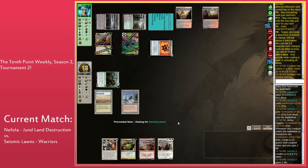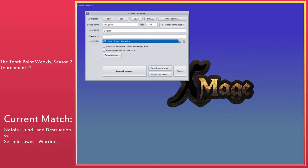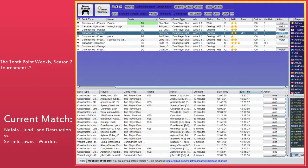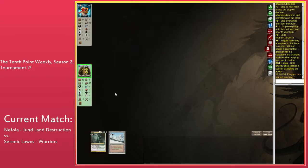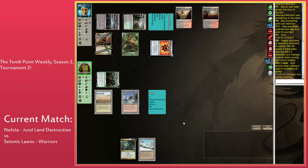We see a Huntmaster of the Fells here, which is likely going to eat a removal spell. Nephila has a relatively developed board thanks to the Huntmaster. Seismic is trying to go to Nephila to block with the Wolf so she can cleanly answer the Huntmaster with the Plow. But I think this is not a good block — though you could double block, but then you lose your Huntmaster.